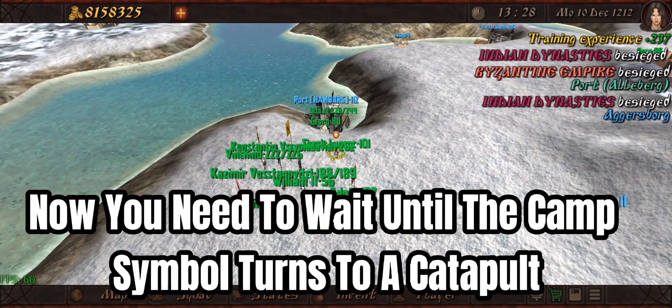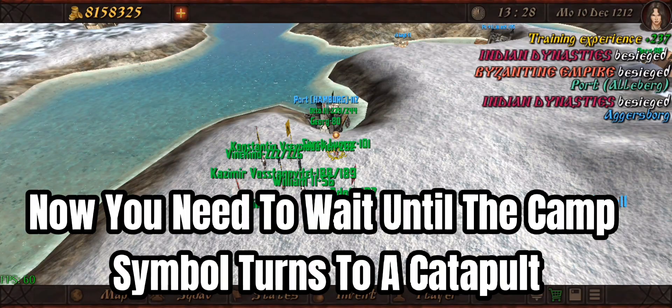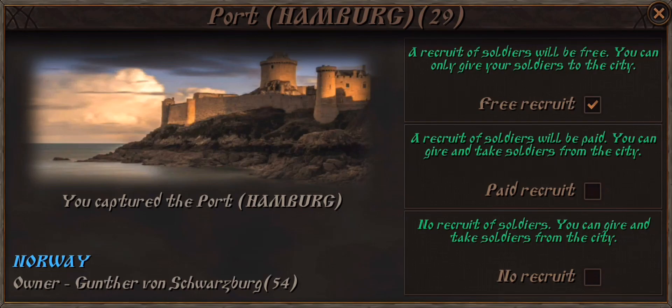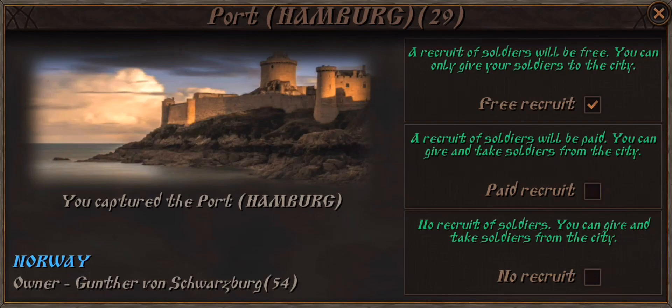Now you need to wait until the camp symbol turns to a catapult. If it turns to a catapult symbol, you can now attack. Repeat this until you are done conquering.